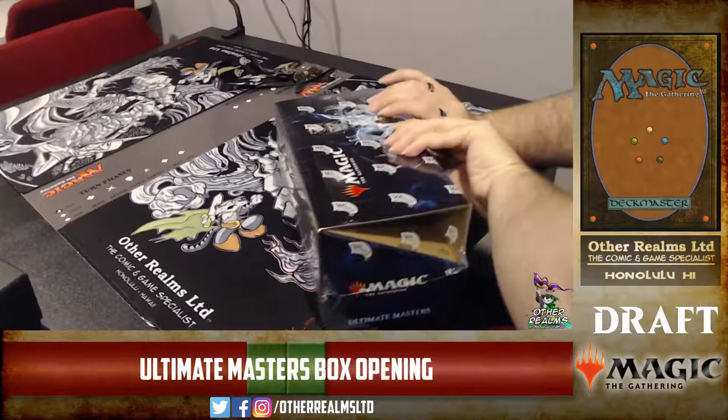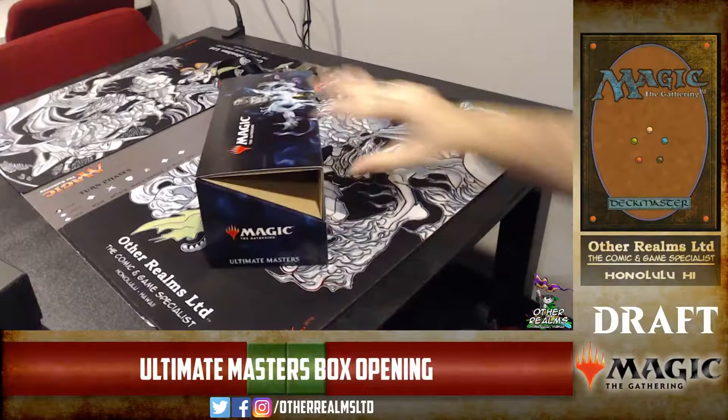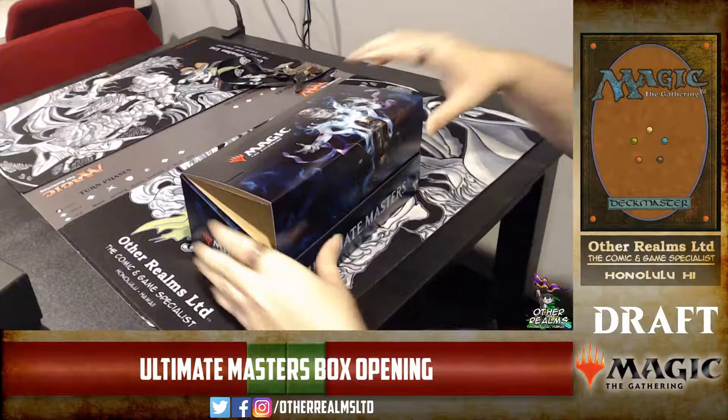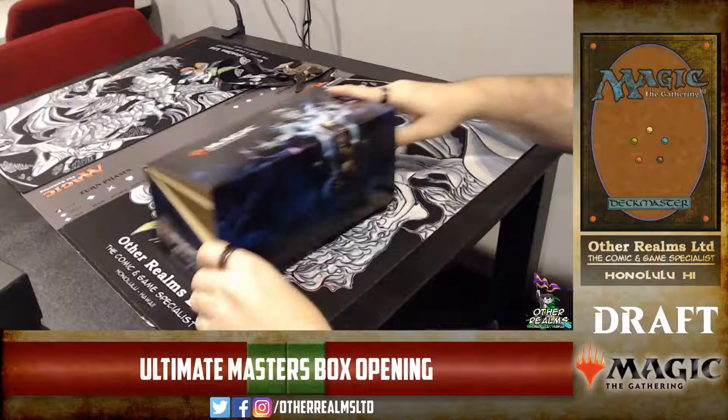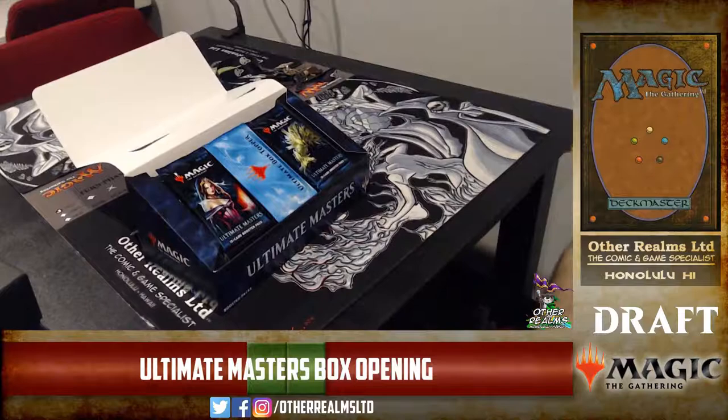I'm pretty excited about Ultimate Masters. It's on the pricey side, but the cards in it are very exciting, and drafting and playing sealed with it looks super fun. I'm particularly excited to do some graveyard shenanigans — some reanimation. White has a lot; black-white is a pretty good reanimation archetype with some big hits like the Eldrazi — Emrakul, Ulamog, Kozilek — and red-green has some madness.